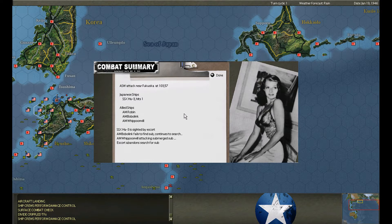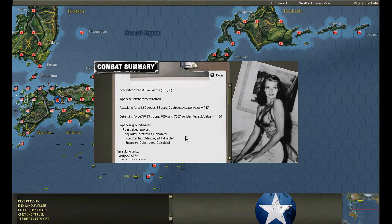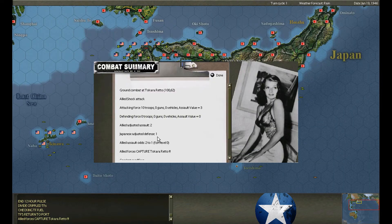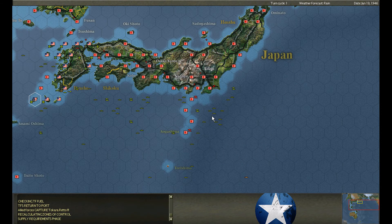The minesweepers encounter a midget submarine — I think this midget submarine might have been left over from capturing the base, it's still here. I don't think we killed it though. Bombardment at Tokuyama — there's a 10th Shinyo, a coastal defense artillery, and two nothing units. We can probably take them next turn. Shock attack — Tokara Reto. Parachutists take Tokara Reto. Shimano Siki expands.